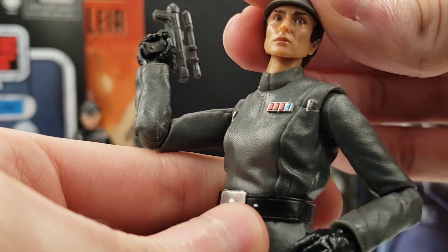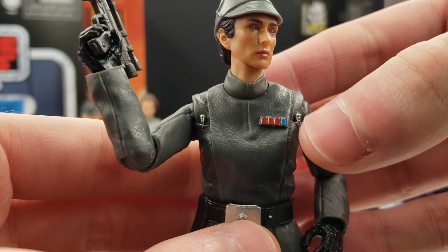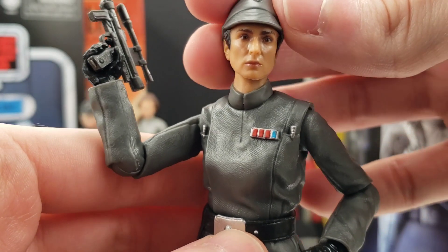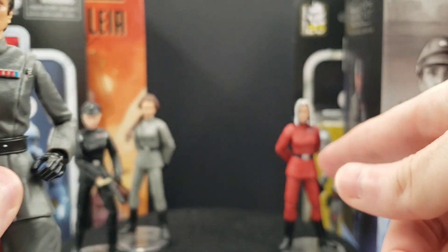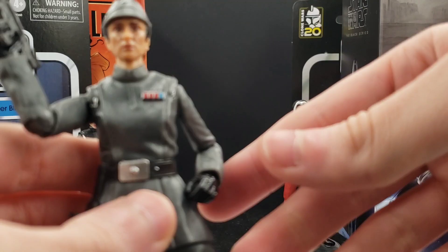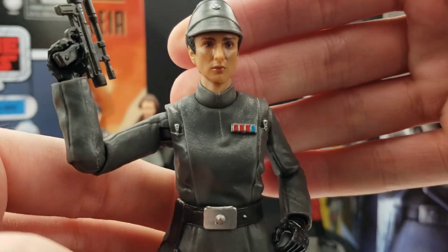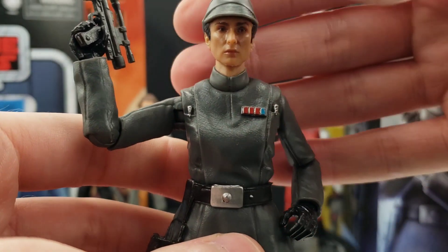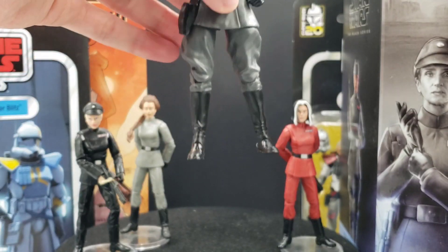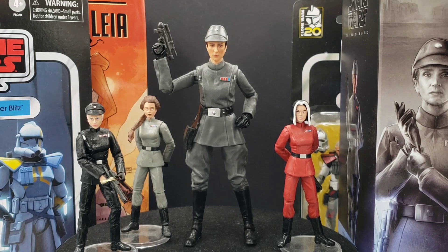A pretty basic action figure — not a whole lot I can say about it. I think that rank badge there is for a captain or a lieutenant; I forget where the rank is specifically. If Juno Eclipse is a captain, I would have to do a custom rank badge for her. I could probably borrow one from Thrawn or maybe even Tarkin — I'll have to go back and check my Black Series Tarkin.